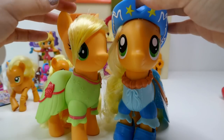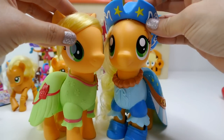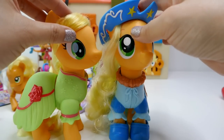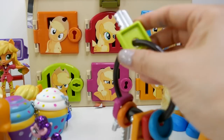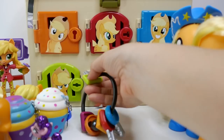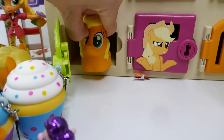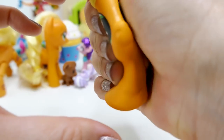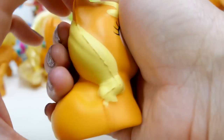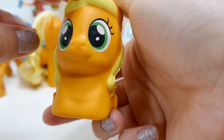It fits perfectly! We love your dress, Applejack! Now we have two Applejacks — this one looks a little taller and her face is a little rounder — but they can both wear the outfits. One more door to open — the green door. Inside we have an Applejack who is super squishy and super fun!